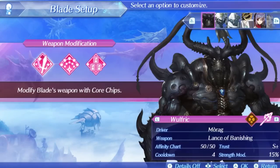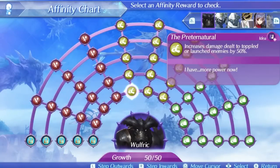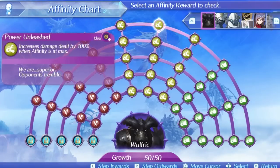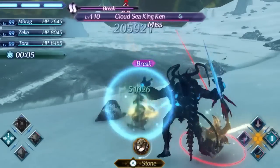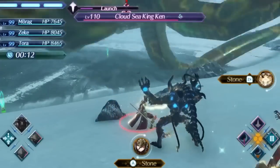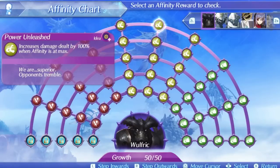Trust levels are very important for damage so maxing out blades is important to using them at their maximum potential. On Wolfric's skill tree he has some pretty solid battle skills that are all very helpful to an offensive blade. The first skill is Power Unleashed. This skill will increase damage additively by 60% at max affinity at level 1, going up to 100% at level 5. Before the DLC power creep, a 100% additive increase to your damage as a skill tree effect was very solid and respectable, especially when it was a very easy condition to meet like max affinity. A lot of offensive blades don't get stuff like this and it's a great skill that helps increase Wolfric's damage — just another reason max affinity is so important.